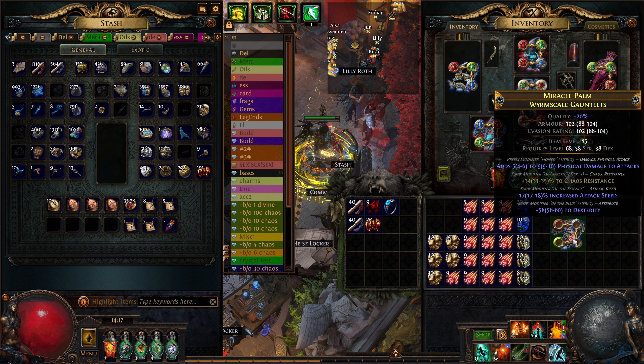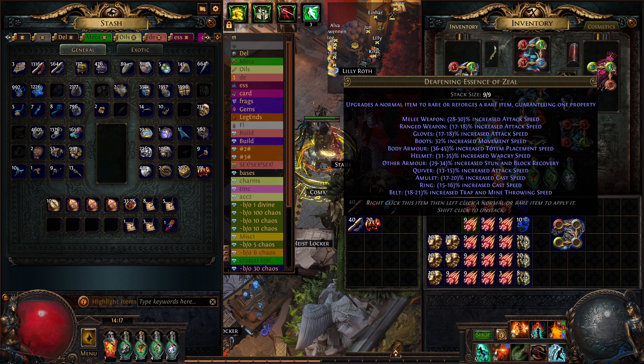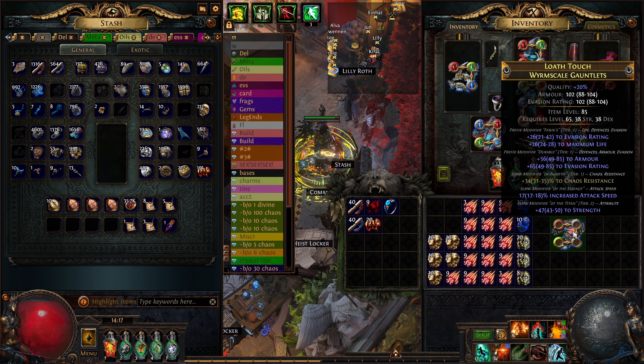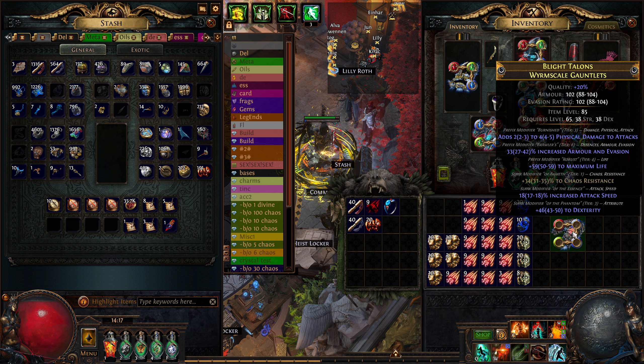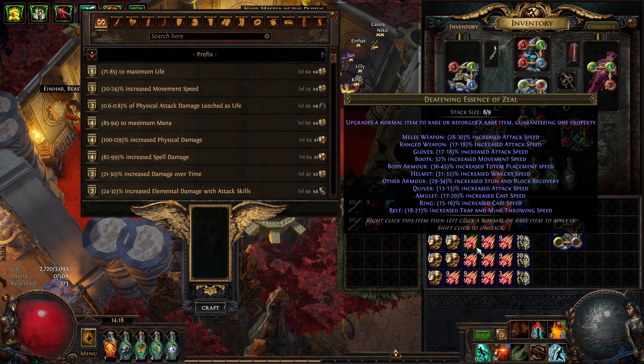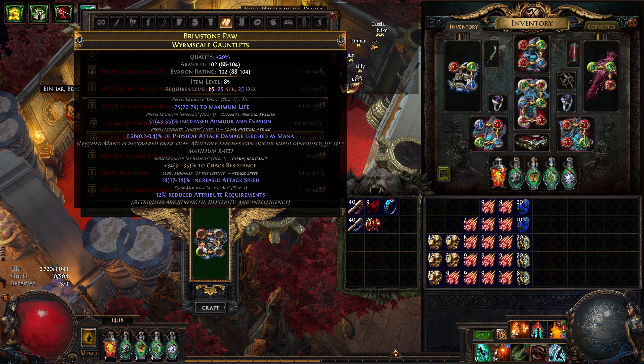You kind of hate to see T1 dex, T1 phys. We're not debating - no, it's phys. You could probably just sell these honestly - craft life or maybe a prefix. We're crafting for ourselves today so we'll get something decent, and I will slam - it's 10c, the essence is 15, so it should actually be worth slamming the last suffix.